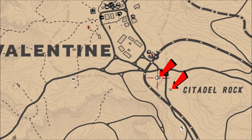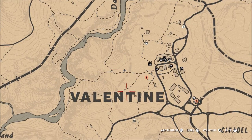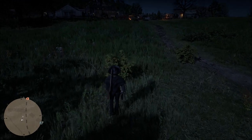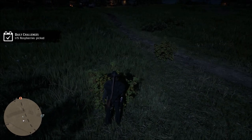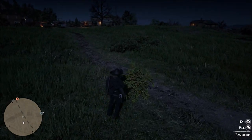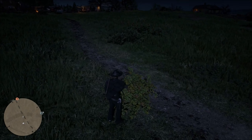In my opinion these are some of the best locations to find a lot of plants. If you're around Valentine you want to do this quickly — it's a very good location. Right outside of town, just above the word Valentine on the map, there's a small road that goes down to the river. There are always two plants located here, sometimes on the left side of the road, sometimes the right, sometimes right in the middle. Then there are four or sometimes five more plants about a hundred yards away, closer to Citadel Rock.